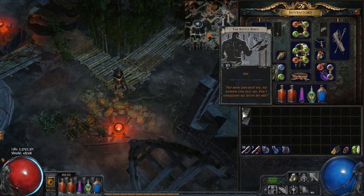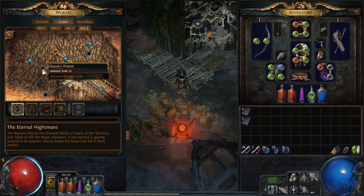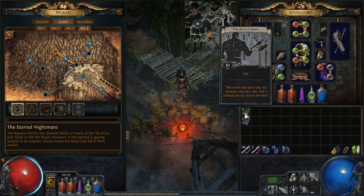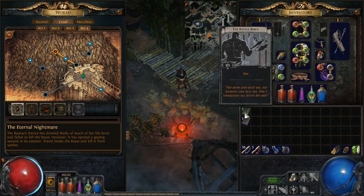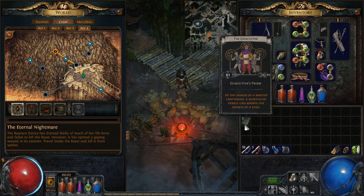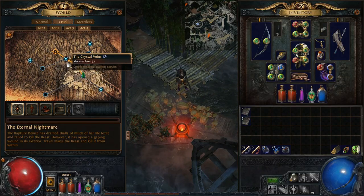Here are some points on how divination cards actually work. In addition to dropping in specific locations — for example, the Battleborn currently drops in Kaom's Stronghold or Kaom's Dream — they also have their own drop rarities, which are uncommunicated; it's kind of a hidden behind-the-scenes thing. You also need a specific number of cards to complete a set. The Battleborn requires five cards. For comparison, the Gemcutter card, which awards a Gemcutter's Prism, is a three-out-of-three set that can be farmed in either the Mines or the Crystal Veins.